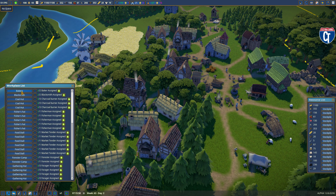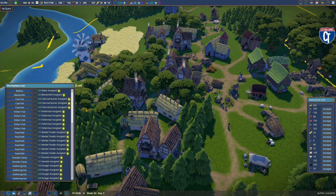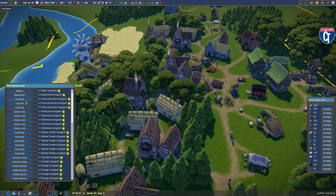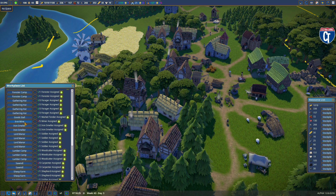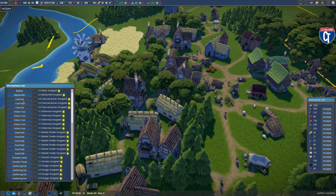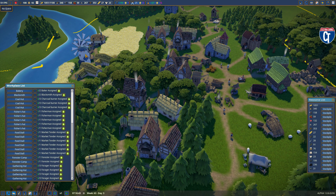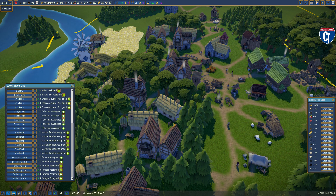Here's what it takes to get this balance at 108 people. I have one bakery and one blacksmith. Three coal huts — coal is pretty slow, so I felt three was necessary. Two iron smelters and one iron mine. So the production line for tools is: one iron mine, two iron smelters, three coal huts, and one blacksmith. For the bread line: two farms produce the wheat, two windmills grind it into flour, and one bakery. A two-two-one ratio seems good at around 100 people.